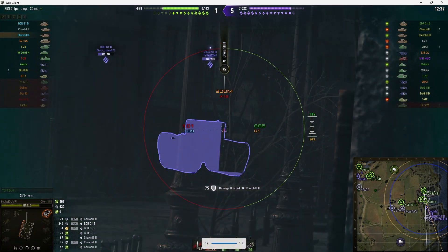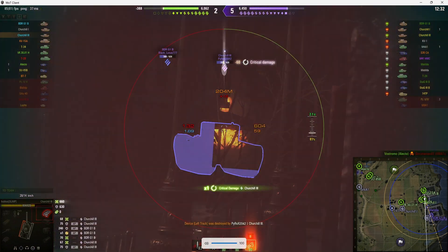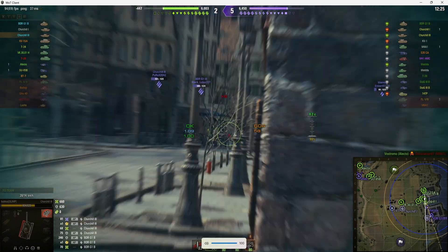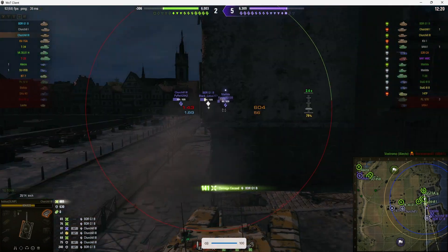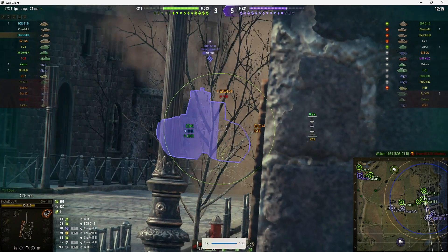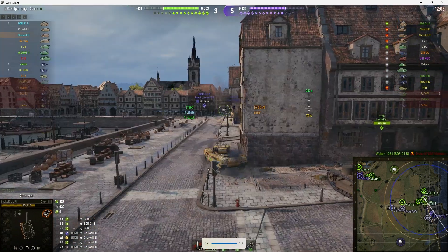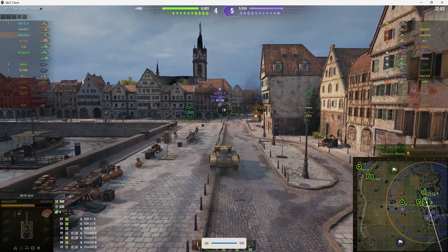There was a difference between the Churchill III and the Churchill IV because they actually used welded turrets for the Churchill III, but the Churchill IV had a cast turret which made it much stronger. They had problems with the quality of the metal, mainly because they had to build the Churchills really quickly after what happened at Dunkirk. The British Army didn't have any tanks left — well, very few — to protect the United Kingdom after the fall of France. So they needed tanks quickly, and unfortunately they weren't very good at building them with quality.